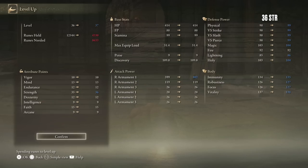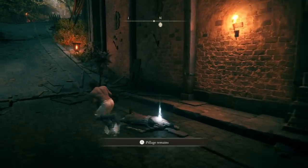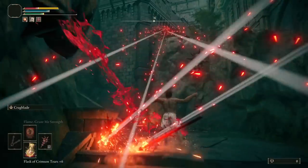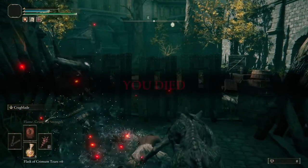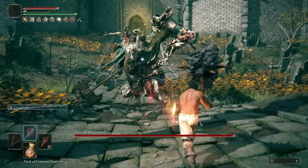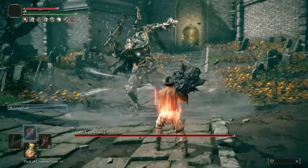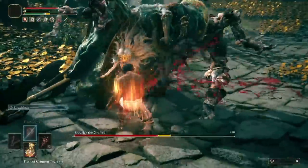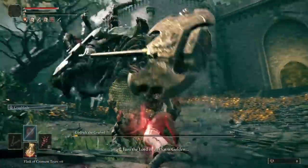Level up at the grace and head through Stormvale. Light the secluded cell grace and head into Godric. Phase 1 is going to be fine but phase 2 could be an issue. Wait for him to do his tornado attack and wind up a charged R2 right under him. Get another in and take the riposte. Hit him with 2 more charges, then a single R1.